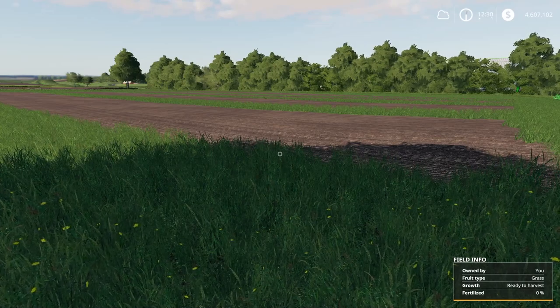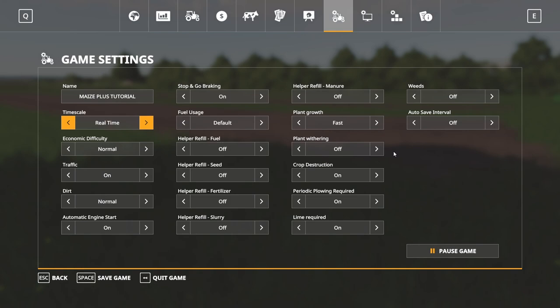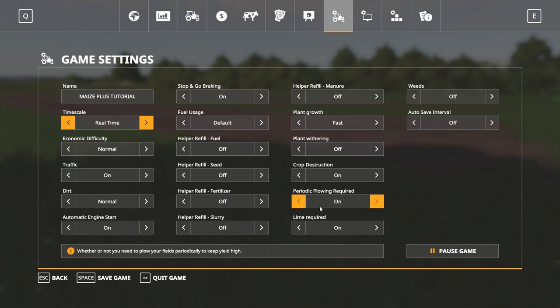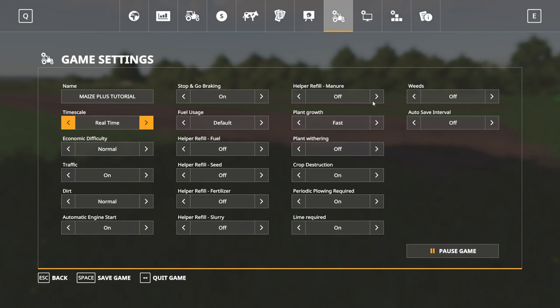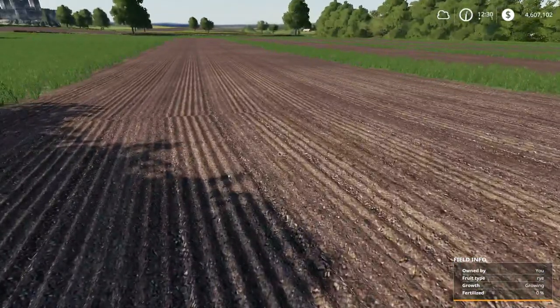And when weeds pop up, if you are playing with weeds turned on — I'm playing with them off — then you need to deal with weeds. If lime is required, you'll need to do it once every three harvests. If plowing is required, you'll need to do that once every three harvests. And if crop destruction is on, they can be destroyed as they grow up, and if withering is on, they can die. Make sure you do have plant growth set to some setting in order to get them to grow.